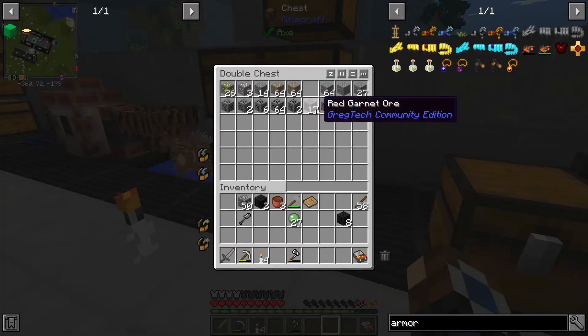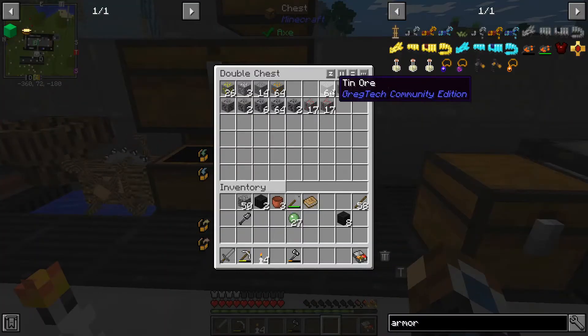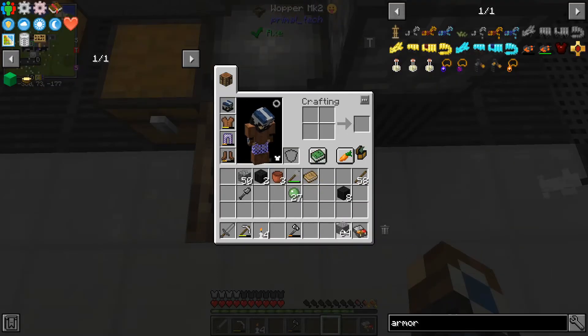We can literally just grab all of our dust — all of our ores even — and just chuck them straight in here, and we'll get an absolute bunch of useful materials.